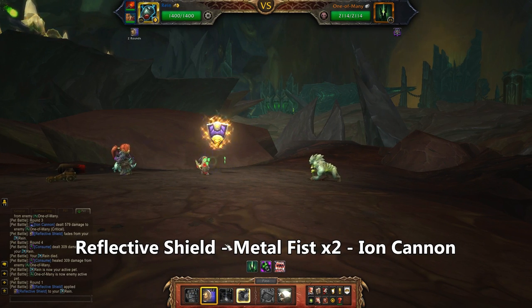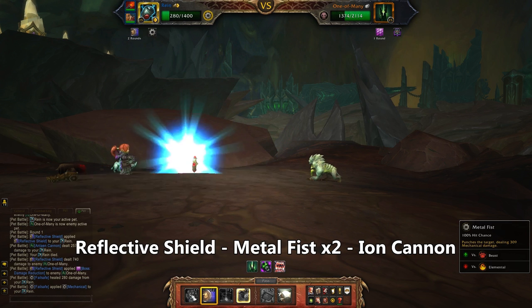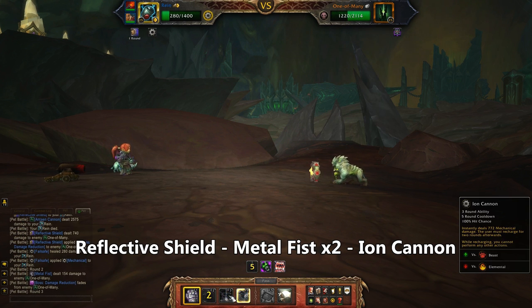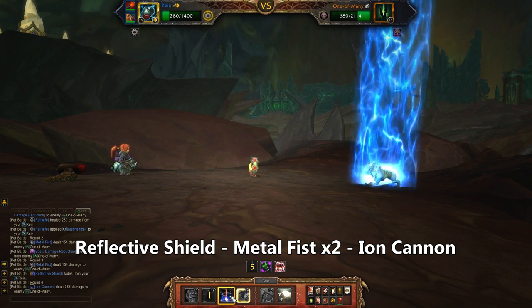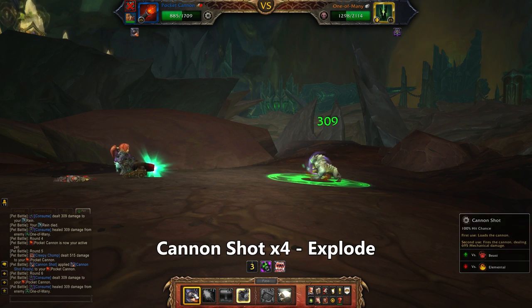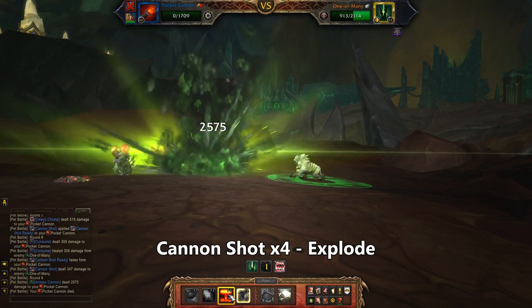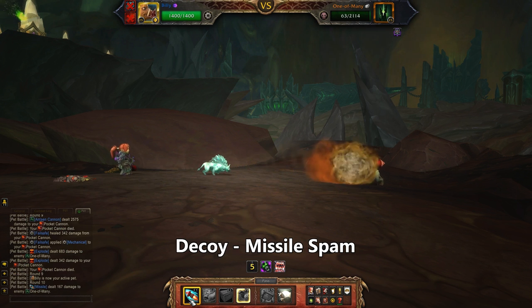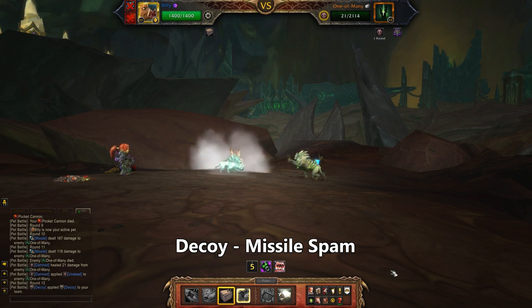Starting with the Micro Defender, we're going to do something very fun: use Reflective Shield and reflect his Antean Cannon. That maxes out the damage you're allowed to do in one turn, and man does it feel good. Then use Metal Fist followed by Ion Cannon to really max out your mileage. Bring in the Pocket Cannon, pick any damage shot and press it four times for two shots, then Explode. The Frostbore comes out and we're almost done, so sling a couple of Missiles. If it were less close you might consider throwing up a Safety Decoy.